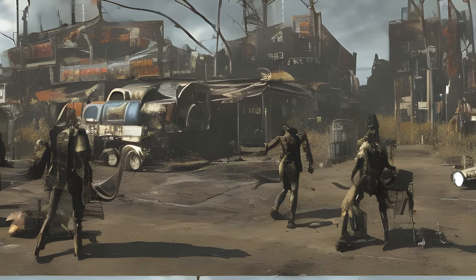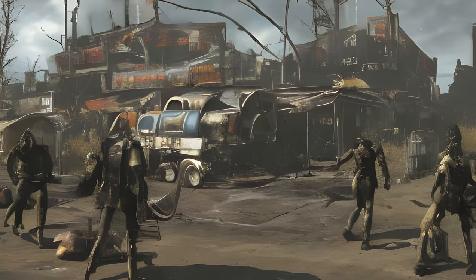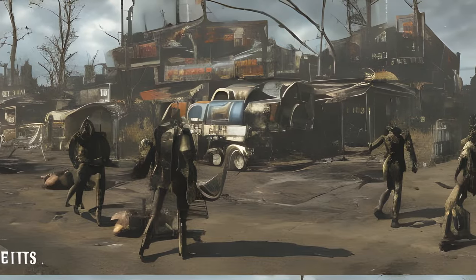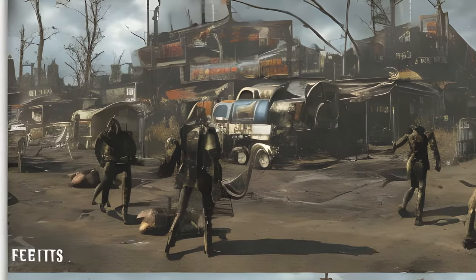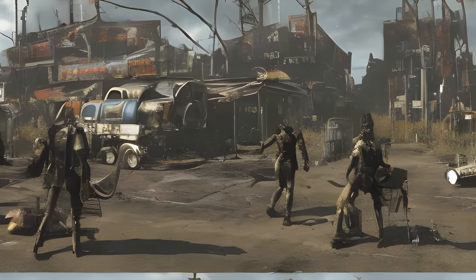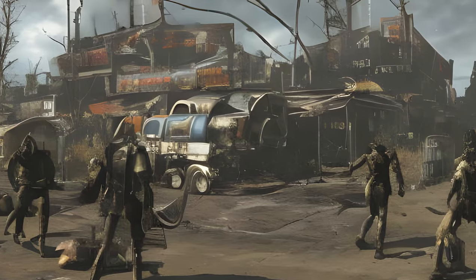Vertebrord vs. Raiders / Vertebrord Patrol Drop: Expect death to raiders from above before the craft heads back to Boston Airport. Vertebrord Patrol Drop: expect two Brotherhood of Steel soldiers, or a soldier and a scribe, to be dropped off.